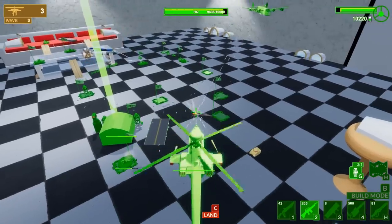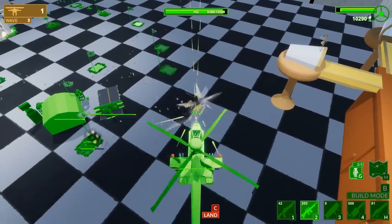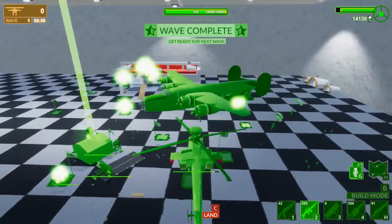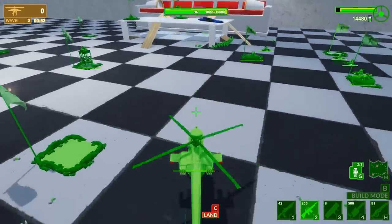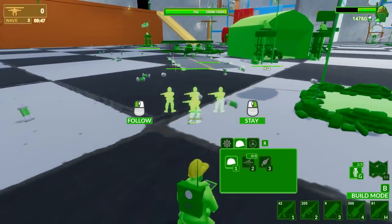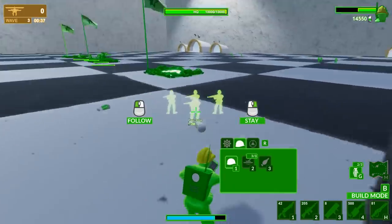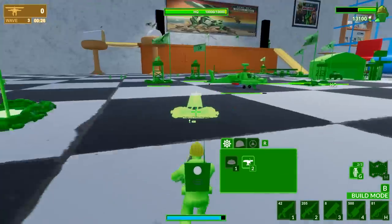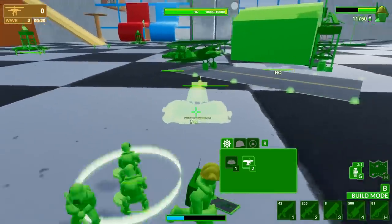The bomber is doing its AC-130 gunship thing as well as dropping paratroopers. Now we can actually get a really good view of the bomber for like the first time. Wave complete. I think — oh look at that, we actually maneuvered around them. The issue was we didn't have anyone out collecting resources. Look at this — we've got an iron curtain of a wall over here, but we don't have much going on over here, and that's where the enemy snuck in.